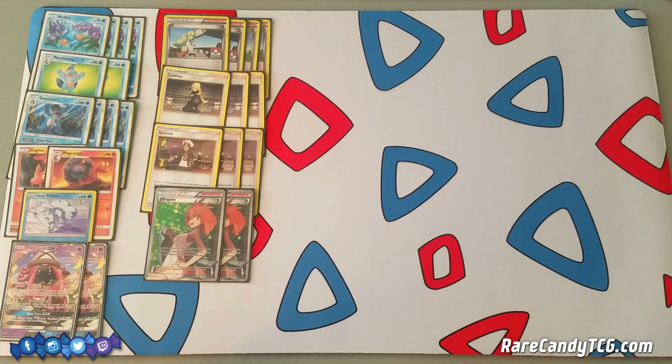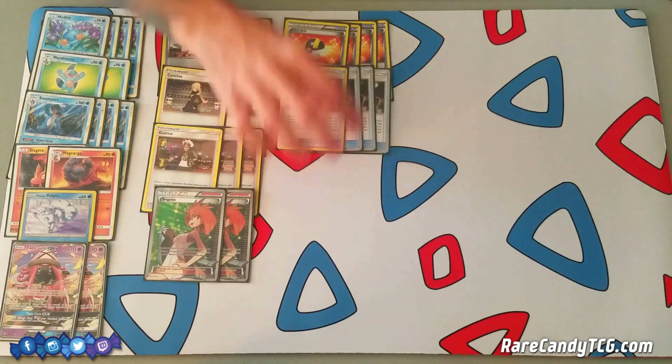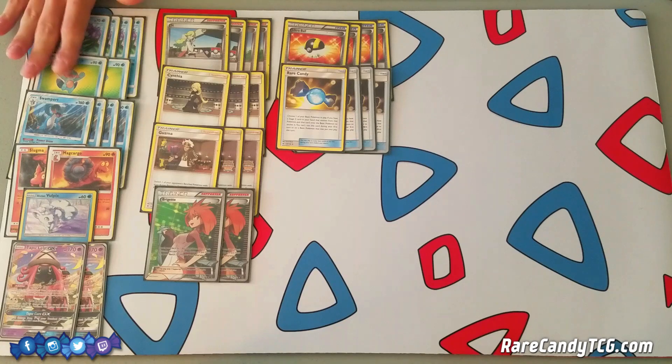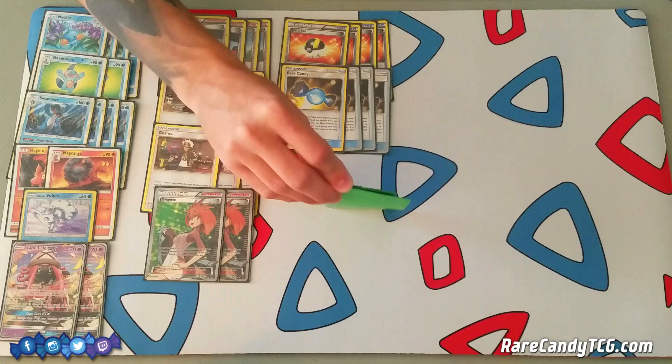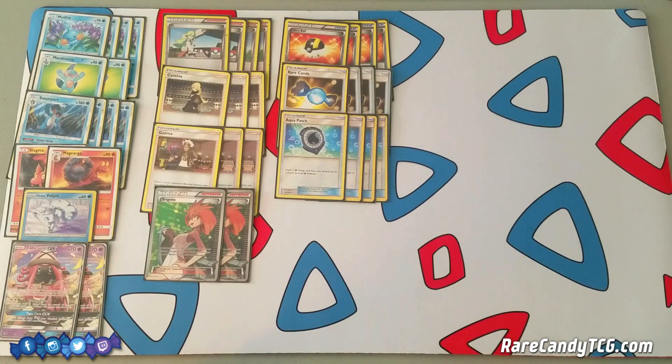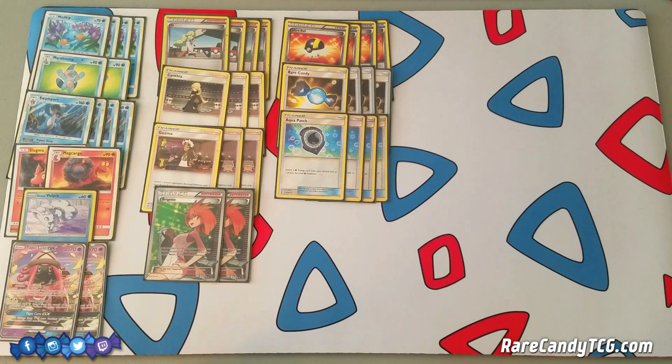Let's head over to our item cards. We have four Ultra Balls to search Pokemon out of the deck. This is a Rare Candy-based evolution deck, so we have four Rare Candy to skip Marstomp and go straight into our Swamperts to get set up as quickly as possible. We also need ways to power up Swampert, and luckily Water has pretty good support in that area right now with Aqua Patch — you can attach a Water Energy from your discard to one of your benched Water Pokemon. Even though we're not playing Sycamore, we have Ultra Ball to discard Water Energies and Power Draw on Swampert to discard them, and we can get them right back with Aqua Patch. That allows us to stack a bunch of energy onto Swampert to take some one-hit knockouts.